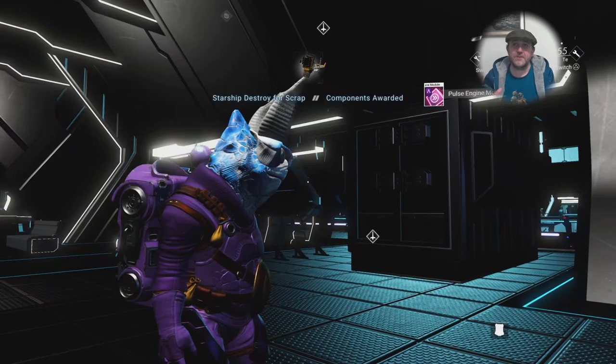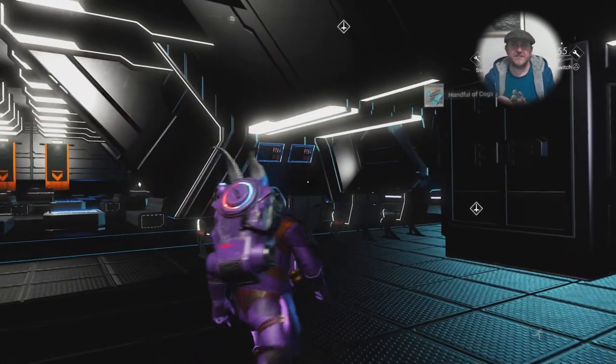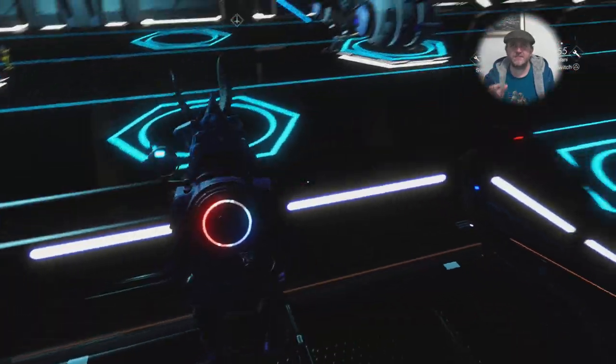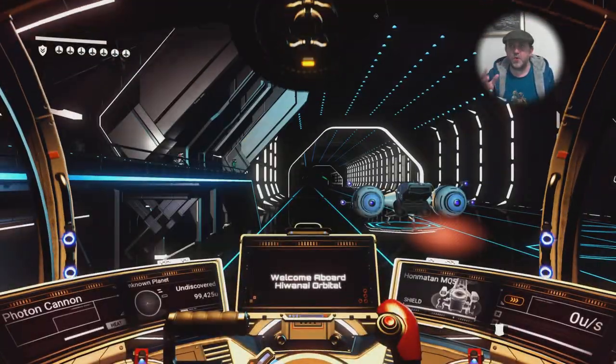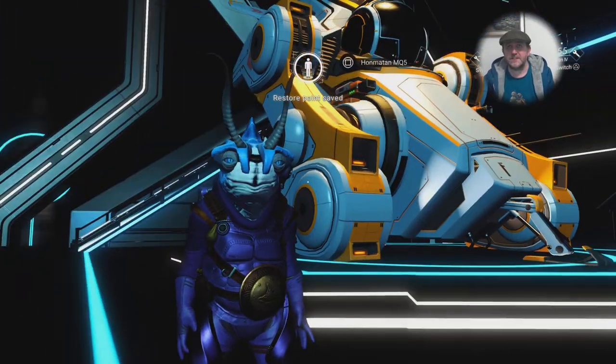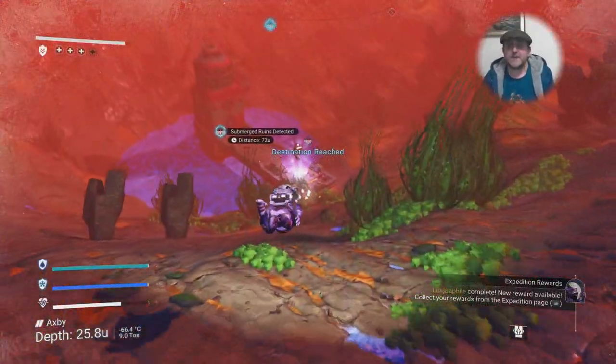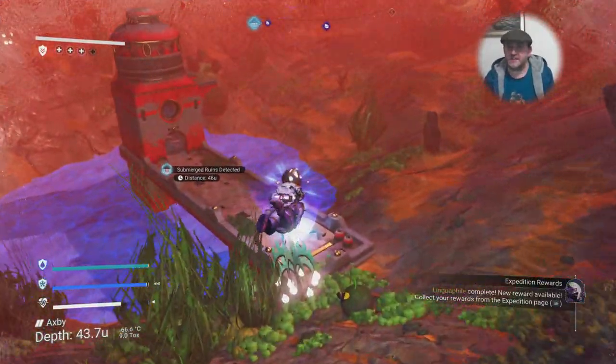That's a good tip: if you're in a Korvax or Gek system, a lot of the ships that fly in are going to be little shuttles. The Gek system is probably the best for haulers and shuttles. Anyway, here's my new ship — Triumph — awesome.